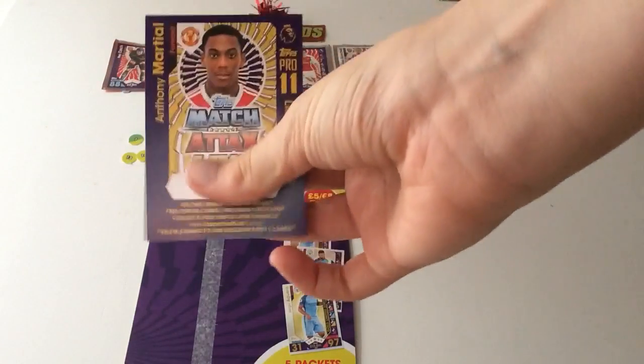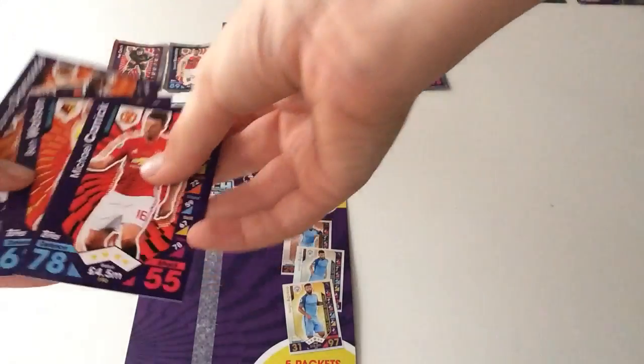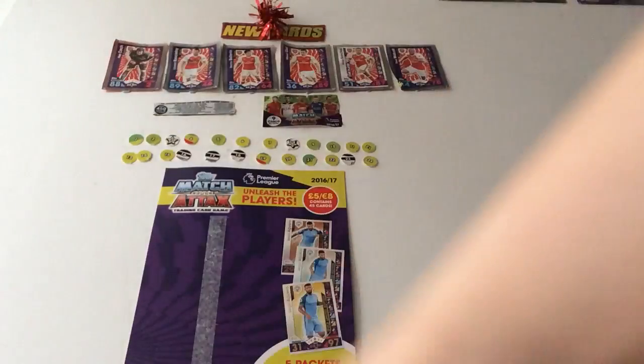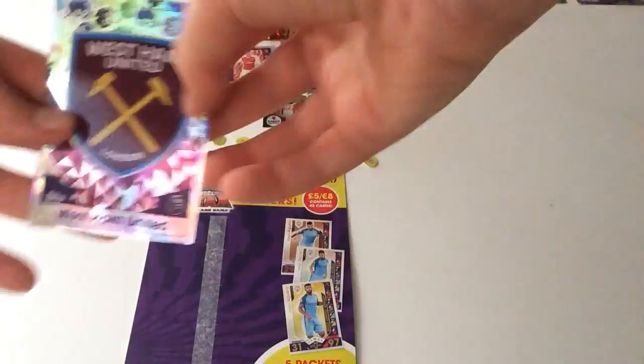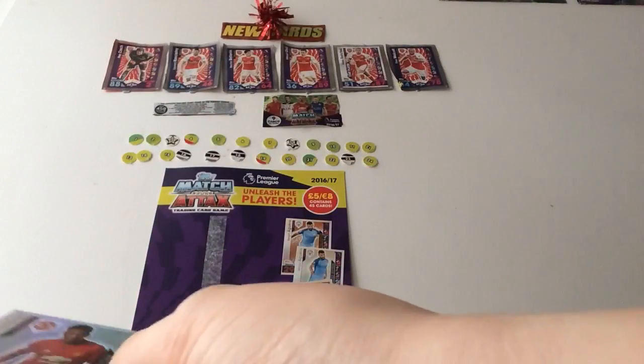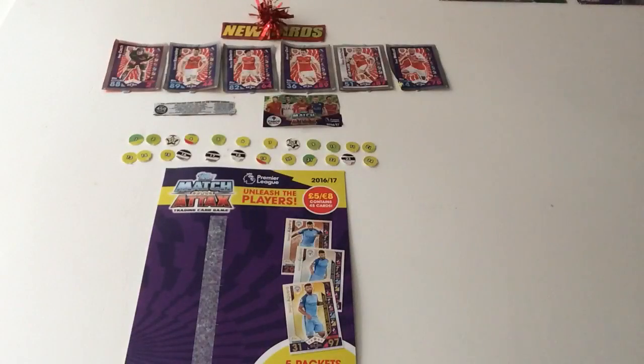There it is, I love them! And then we do get Michael Carrick, Ben Watson, and Andros Townsend. We got the West Ham badge, and there he is — silvers, they're very nice. I like the silvers, they look really nice. Martial 90 on attack there — that's very good. Normal card.